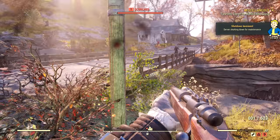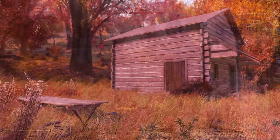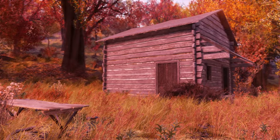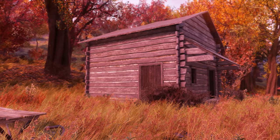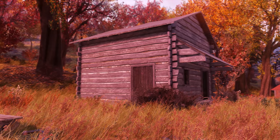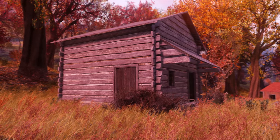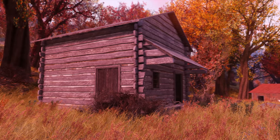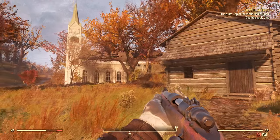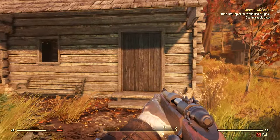This town will probably be swarming with Scorched, so come prepared for that. Once we get to this beautiful town, what we want to look for is a small wooden shack — without markings, without signs, no letterbox, no sign of anything cool being inside. That's the trick. It's sitting innocently at the edge of town against the wooded backdrop, and if you have trouble finding it, it's to the east of the church.